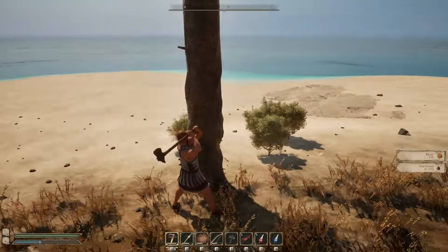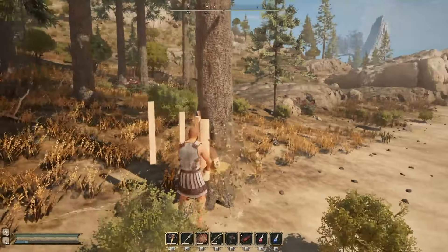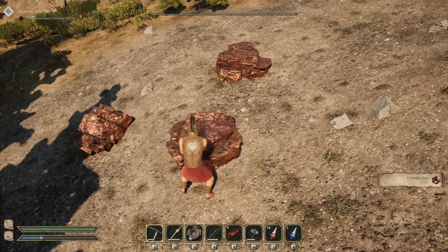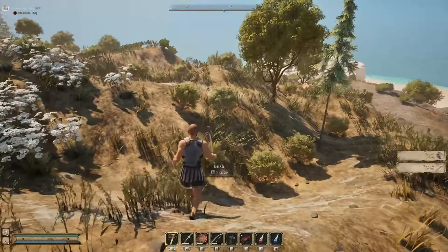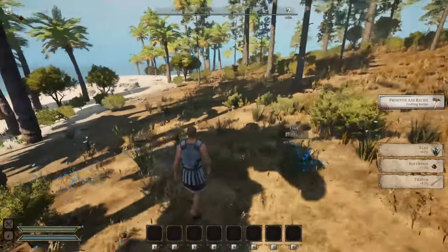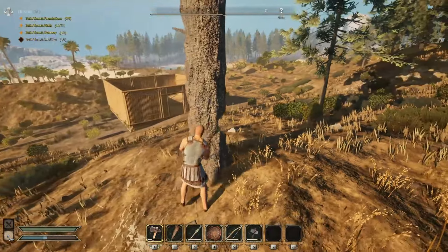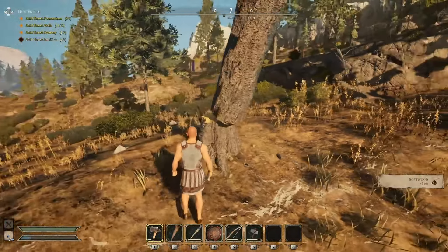While chopping trees and later mining rock or ore, you will see the progress of your labor with each swing of your tool, making for a more interactive and realistic experience. In fact, almost everything you will see in Dawn of Defiance can be gathered or harvested, ranging from the stones on the beach, plants scattered amongst the grass, and the trees to be chopped. While the starting island only provides the basic resources, more advanced building and gear crafting materials will soon be ours.